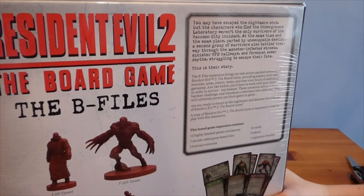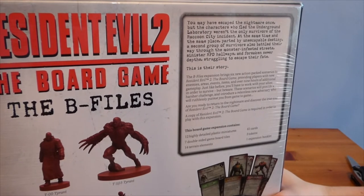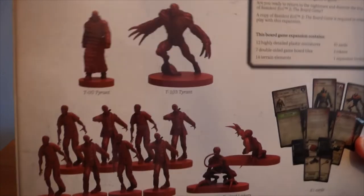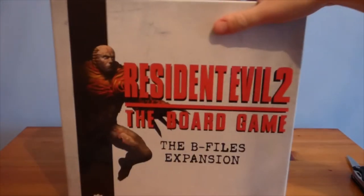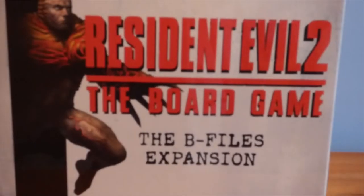Reading the back: 'You may have escaped the nightmare once, but the characters who fled the underground laboratory weren't the only survivors of the Raccoon City incident. At the same time and the same place, parted by unescapable destiny, a second group of survivors also battled their way through monster-infested streets, sinister RPD hallways, and forsaken sewer depths, struggling to escape their fate. This is their story.' The package contains 12 highly detailed plastic miniatures, 7 double-sided game board tiles, 14 terrain elements, 61 cards, 3 tokens, and 1 expansion booklet.